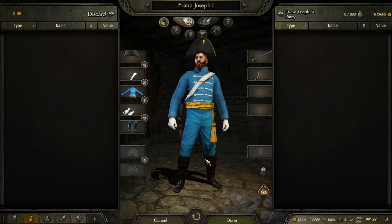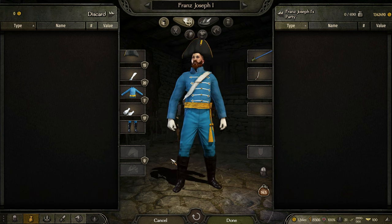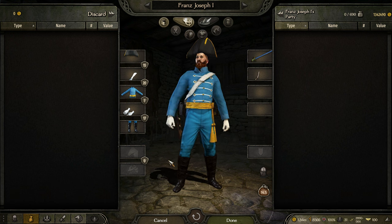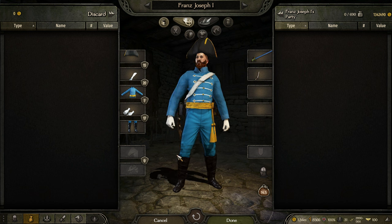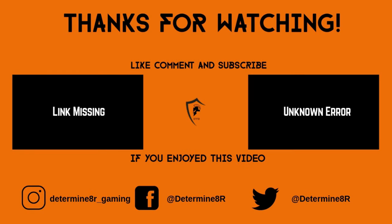That's all the uniforms for the Hungarian faction. I hope you enjoyed this video and found it useful. This is, at least for now, the last uniform showcase I'm going to do for this game because I've now covered all of them. If you haven't seen any of the rest of them, I definitely recommend checking them out, especially the British, French, and Prussian ones — probably the three best factions currently in the game. Hope you enjoyed the video; we'll see you next time. Thanks for watching another Dare to Game video. If you liked this video, please leave a like and a comment, and if you haven't already, be sure to subscribe. Consider becoming a member for as little as $1.99 a month. Thanks for watching and have a nice day!